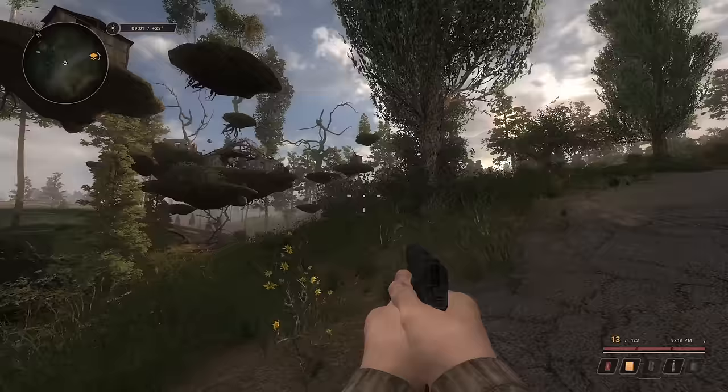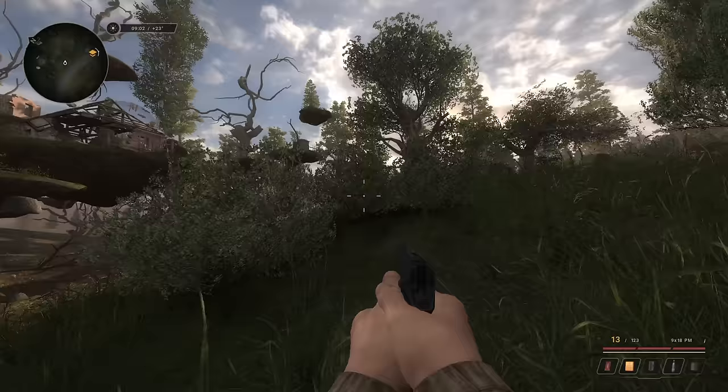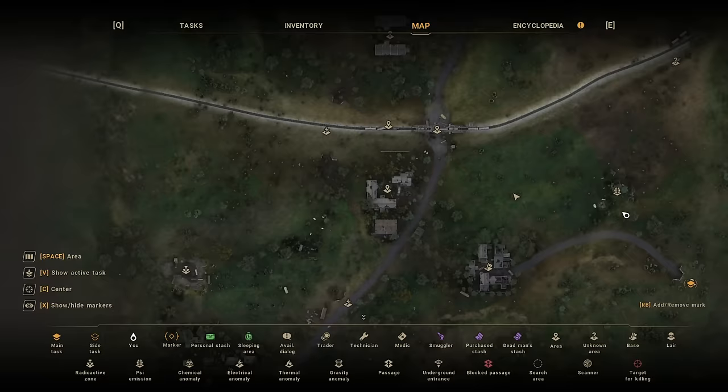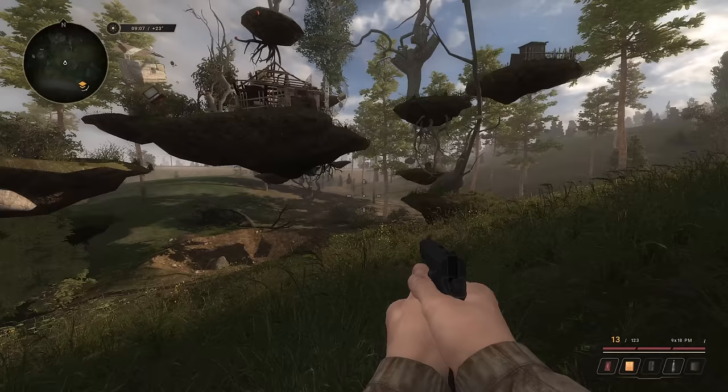I think this looks crazy — what even is this? Territory explored. Lower Farm — wait, is this where... no, that's the farm I'm thinking of. What is this Lower Farm with a psi emission symbol next to it? So it emits psi, which to me means it will probably kill me.